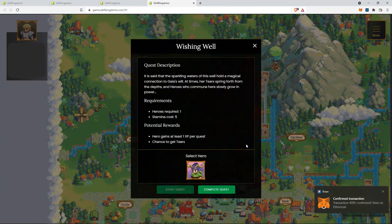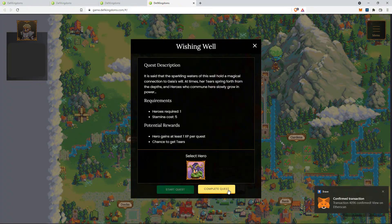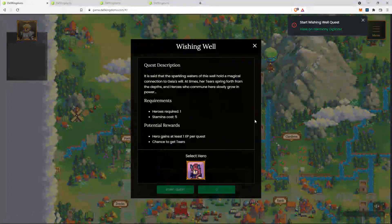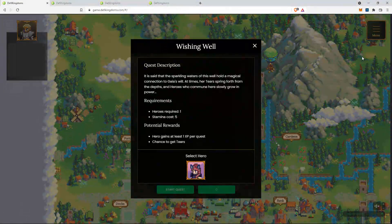The Start Quest transaction has been completed. Now all I have to do is click the Complete Quest button. Remember not to waste time waiting for the MetaMask plugin — just click Complete Quest for all of the heroes. That should pop up at the MetaMask wallet together in one batch of transactions for you to confirm all of them at the same time.